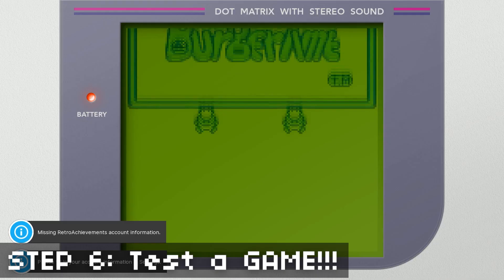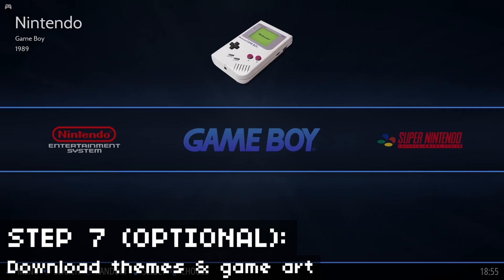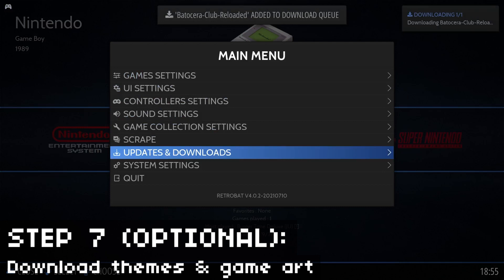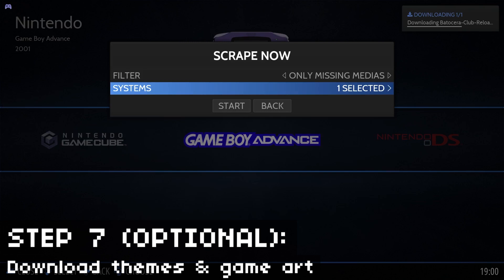What's nice about Retrobat is it has all the emulators built in, and even all the bezels and stuff are there by default, so your game should run great and look great right away. You can stop here if you're happy, but for optional step 7 you can download some themes for Retrobat — I prefer the Bottle Sarah Club Reloaded theme personally. You can also download your game art, which is called Scraping. The service I like is called Screen Scraper. You need to sign up for an account, then put in your info — it lets you get videos for the games too. You can download art for all your systems or just one, then let it scrape.